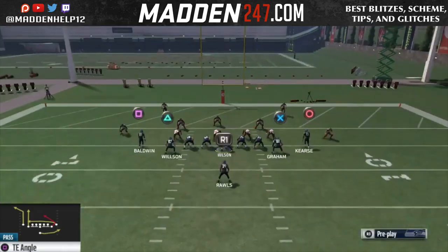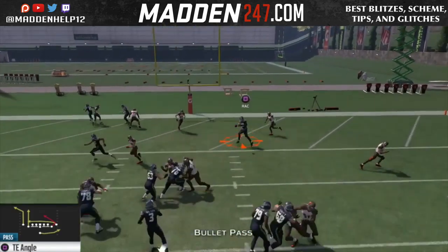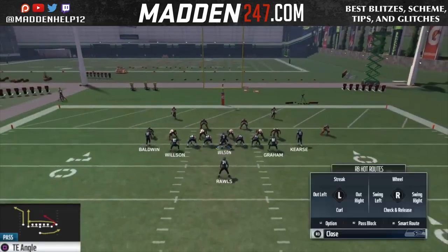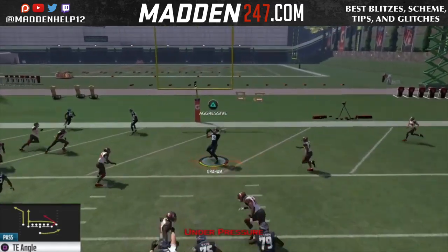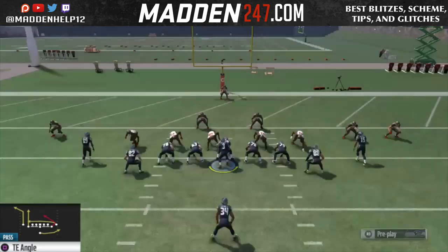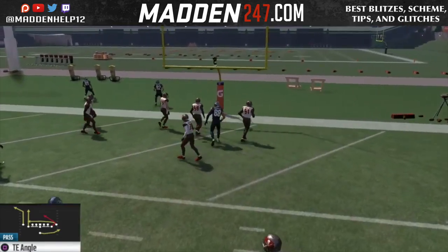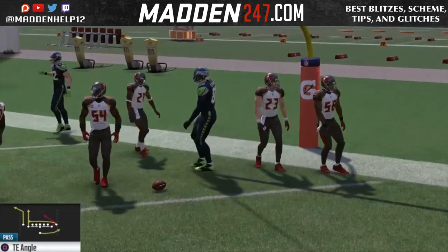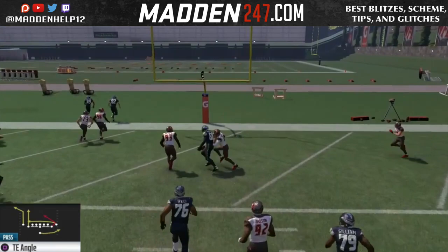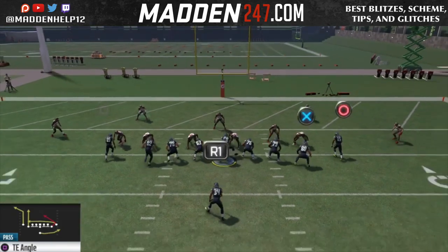We're able to jump up and get the touchdown over the user. You can either leave the receiver on his drag or put him on a slant — that's up to you. I like to block the running back for more protection in case they're sending more than five at me. Against random defenses, the tight end is getting open every single time. This is a great play to use especially because the opponent won't be expecting it once you've hit them with a bunch of drags down the field — they'll bite down on that, and you can come back to the tight end for a wide open play.